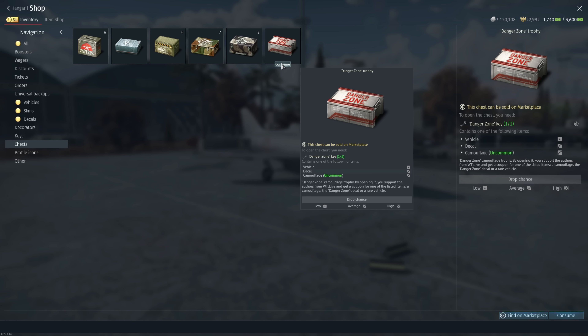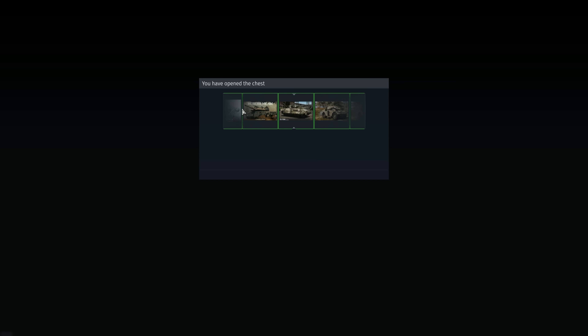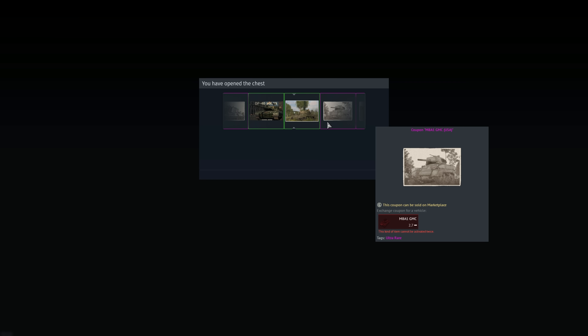I actually rented the pack Puma once and was in a match with two other pack Pumas — three pack Pumas total. At the time they were selling for 1,500 GJN each on the marketplace, so that was effectively a $4,500 match not counting the other vehicles. I actually teamed up with one of them flanking on a road.